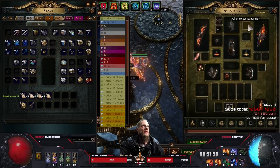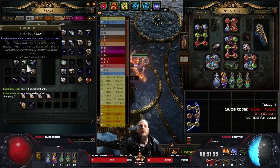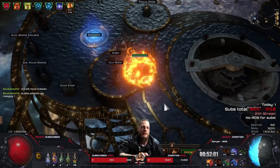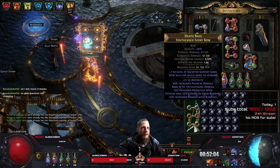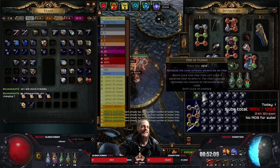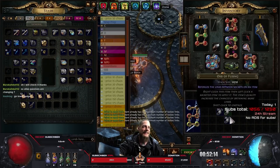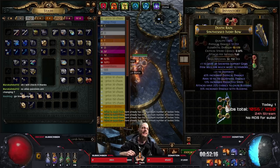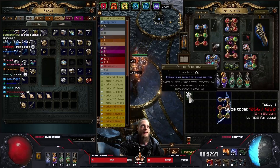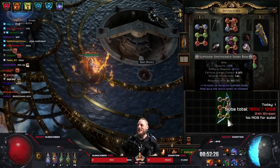Where is my orb of fusing — hello, there we go. 580 fusings — that should do it. That was a bit faster than expected, but there we go: six-link bow with the right socket colors. Now we're gonna scour that — boom — and we have our base prepared. That was actually quite easy, good morning RNG.